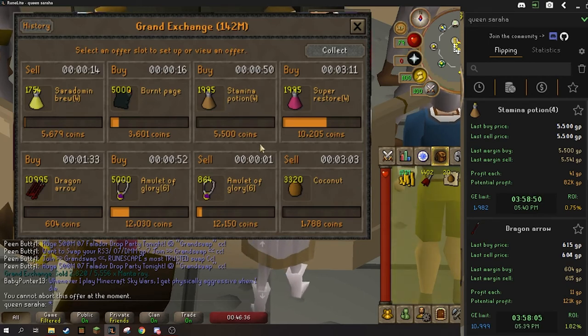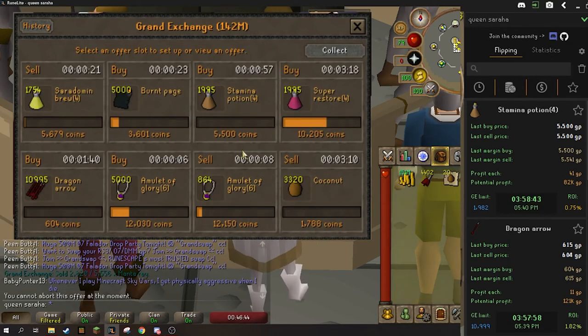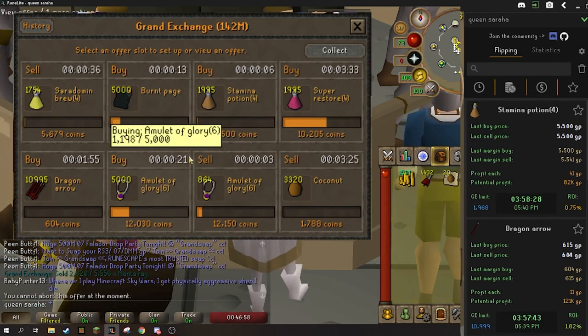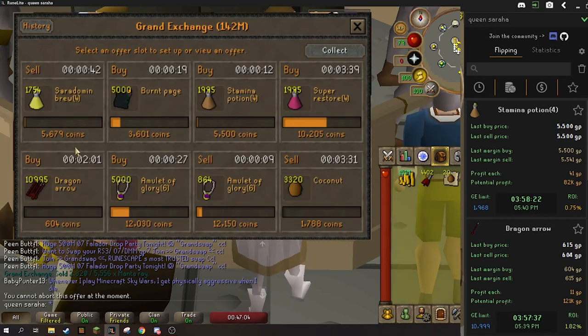It also helps you practice flipping — that's the biggest thing with beginners. You have to practice, practice, practice. I've only been flipping for almost a year now, just a little under a year, and it came with a lot of practice. Started out with 5 mil, right over 280 mil right now — all pure flipping profits. So trust me, you can get there. You just have to practice. High volume is definitely the route to go.